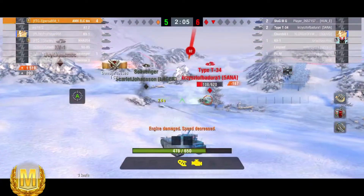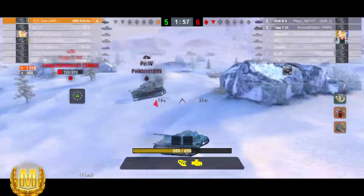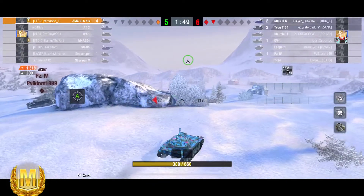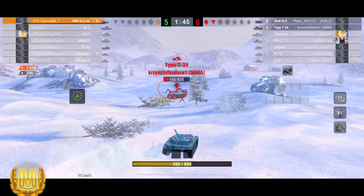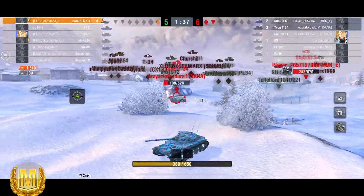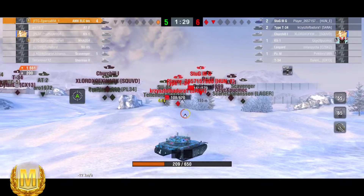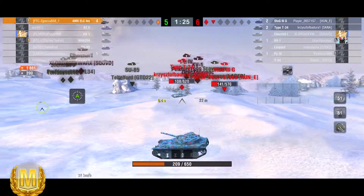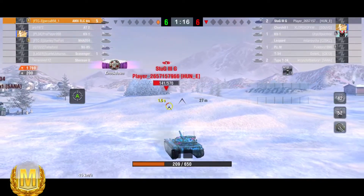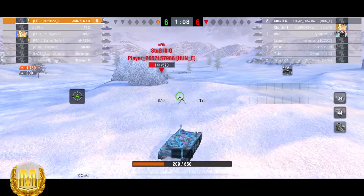The Type 34 gets a nice shot in — can he finish him off? The Stug is getting in there as well. He moves, the Stug misses — good move. The Type 34 is probably down to a one-shot. If only he could get to that 34. He misses — that's just outrageous. Come on Persa, he can get the 34! Oh no, don't go back in there — there's a Stug there. Great shot into the Stug. They're both a one-shot now — it could be a fantastic game!